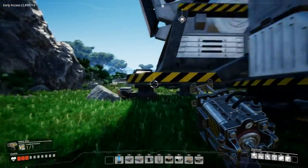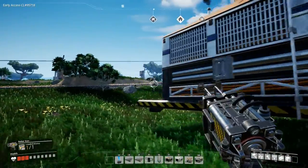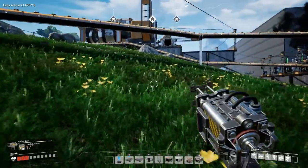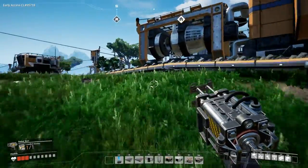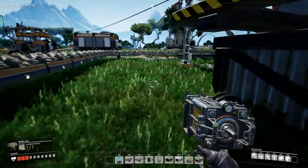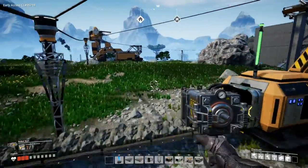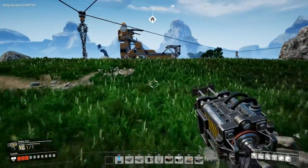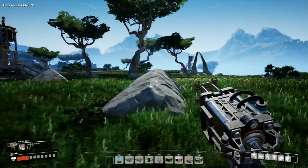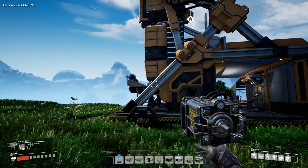I will be starting up a new game just to try out if they've changed anything in the early game. And with these factory games, the beginning of the game will be the most fun anyway - really looking forward to that. Anyway, so this is my little walk-through of my Satisfactory base. I hope you guys enjoy, let's go.